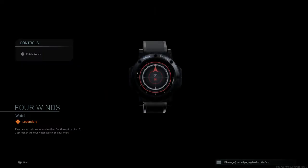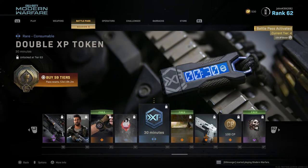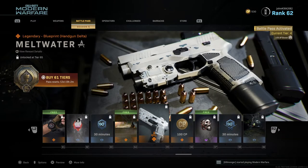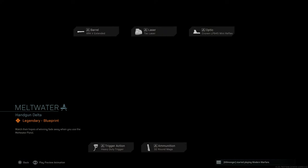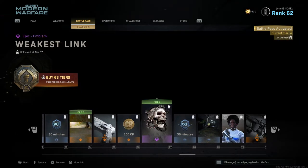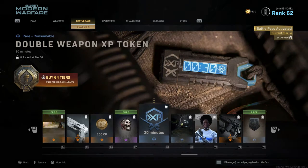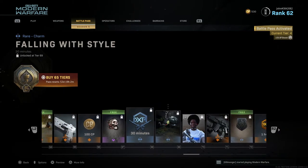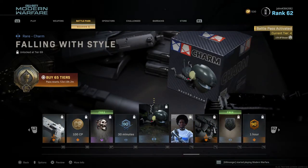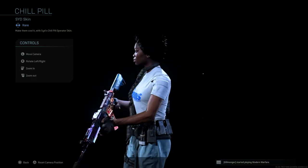Tier 61 is Four Winds, a free legendary watch that's basically a compass design. Tier 62 is Oh Hi, a rare spray. Tier 63 is a 30 minute double XP token. Tier 64 is Lens Flare, a legendary calling card. Tier 65 is Meltwater, a legendary blueprint for the M19 — looks pretty sick. Tier 66 is 100 COD Points. Tier 67 is a free epic emblem called Weakest Link, showing a skull biting chains.